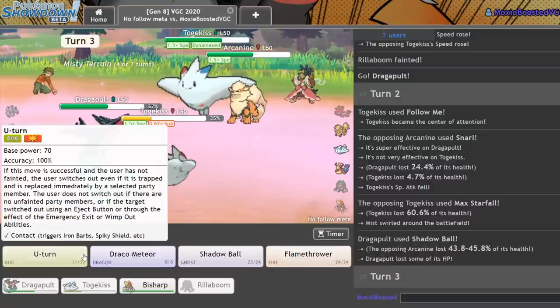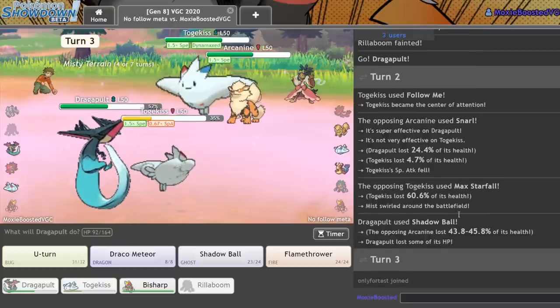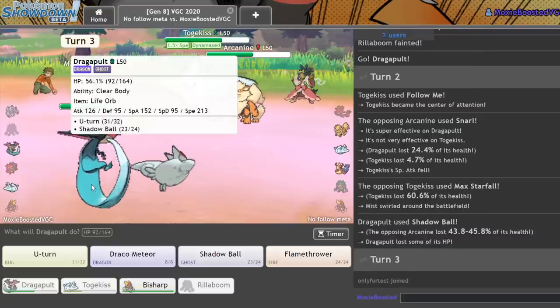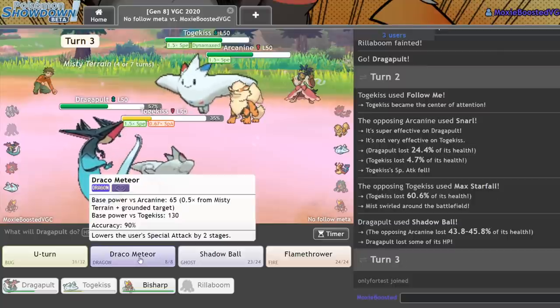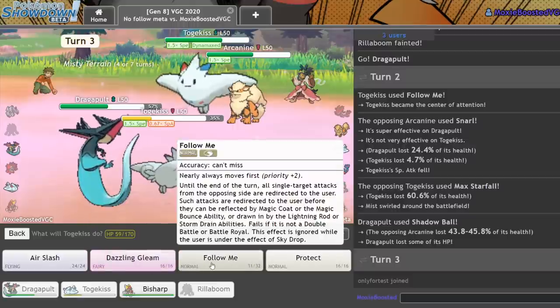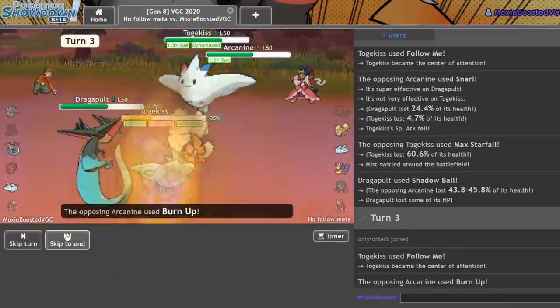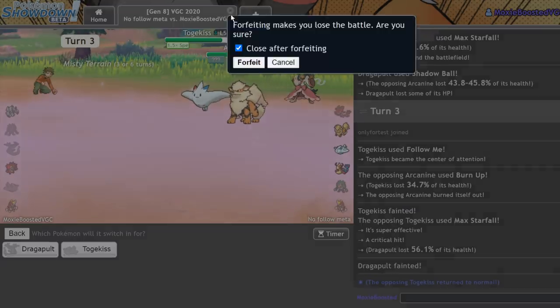Luckily they didn't Speed Boost this turn, which is really nice for me. However, they are faster — I should have actually seen that coming, I just didn't think they'd be that fast. We're at plus one, they're outspeeding the Dragapult. Shadow Ball, Follow Me — not much I can do. Getting the Bisharp — that is a loss for us.